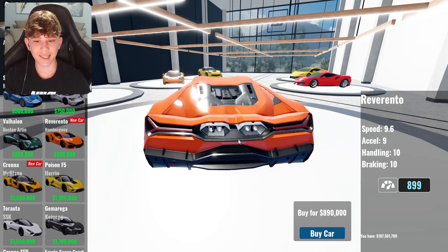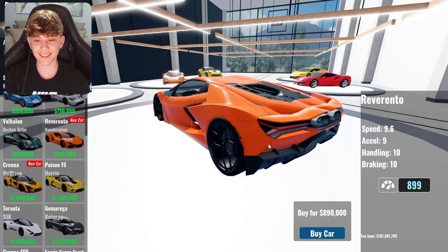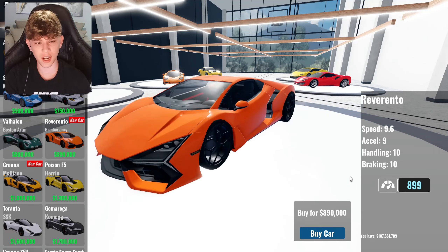So our first new car looks like it's the Lamborghini Revuelto right here. This thing has a speed of 9.6, acceleration of 9, handling of 10, and braking of 10. And this thing costs 890k.